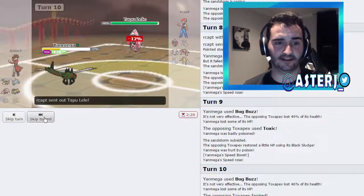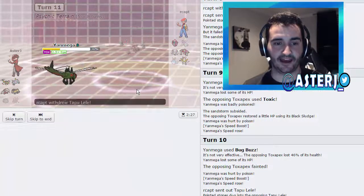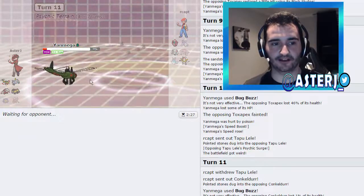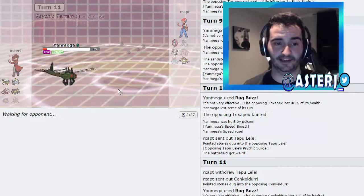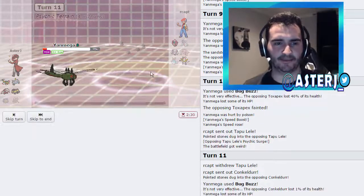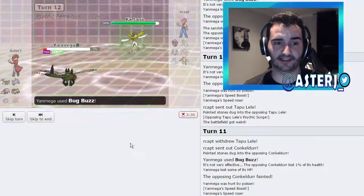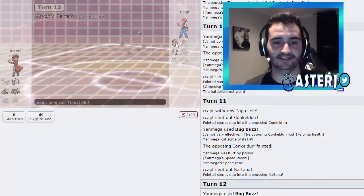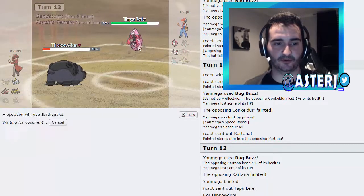We're at very fast Yanmega now and can kill his Kartana. He goes out into Tapu Lele — I'm not sure how well it takes a Bug Buzz. I still have Sturdy. He goes into Conkeldurr, not going to die. I take a little more Life Orb and Toxic damage but I'm still alive. He basically has to sack another mon right here. I go for Bug Buzz and it kills Kartana straight up. Then I go out into Hippo, let it die, and bring in Excadrill.